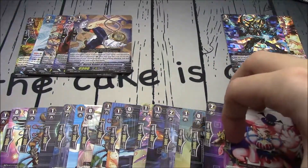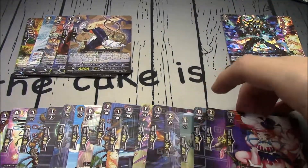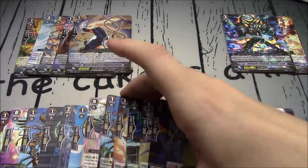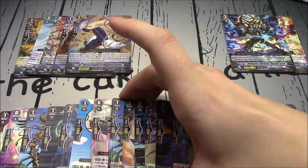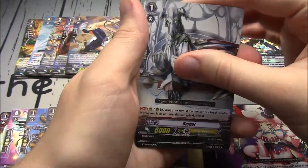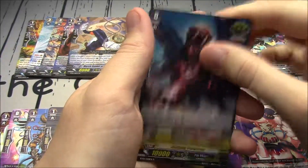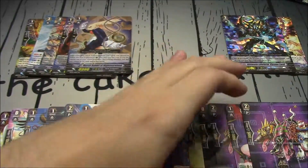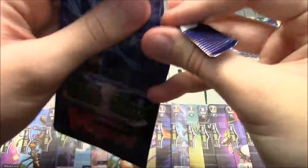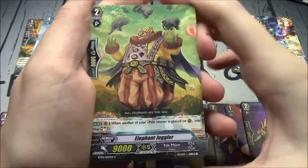That brings up memories — what do I even play out of this set? Royal Paladins with Blaster and Alfred Legion. Don't play Tachikaze. Don't play Pale Moon. Play Dark Irregulars — though actually, it's perfect timing because I'm deciding to switch mine back to a more classic Break Ride deck. I'm on a reverse deck, so not a classic classic, but a Break Ride Arrow one. And of course I play OTT out of this box. Borgol, Secretary Angel, Cannonball, Black Cannon Tiger, and Barking Cerberus — that's our second repeat rare.